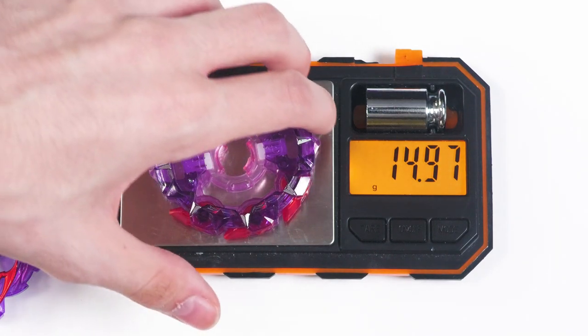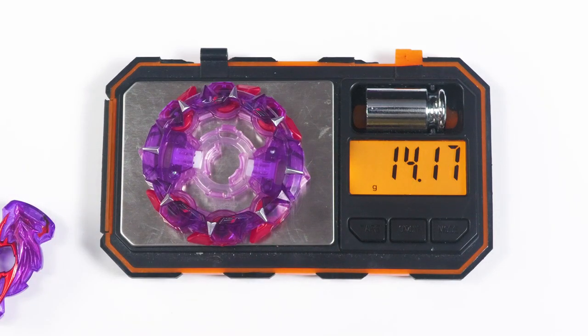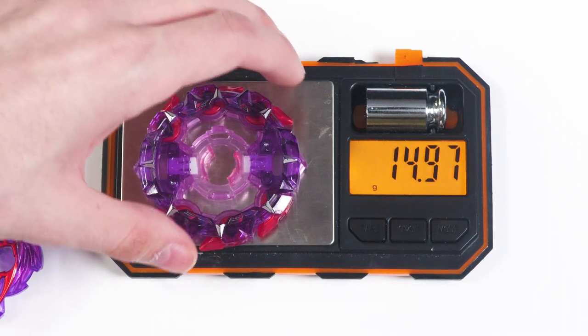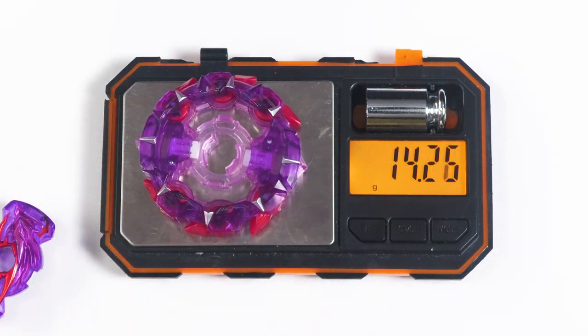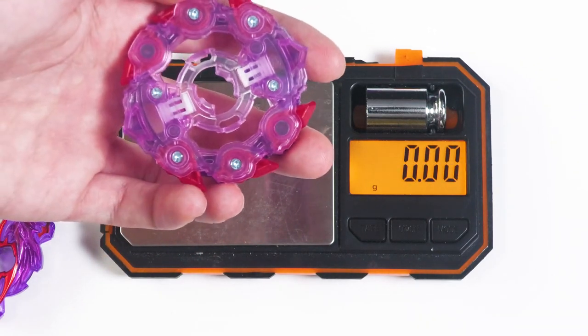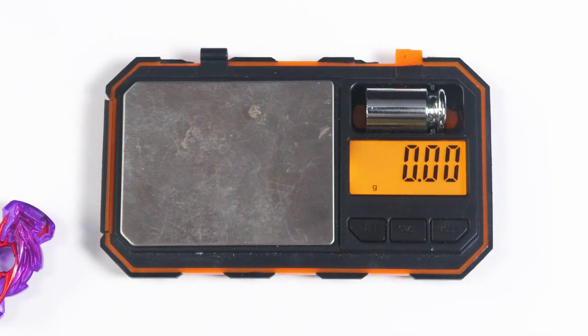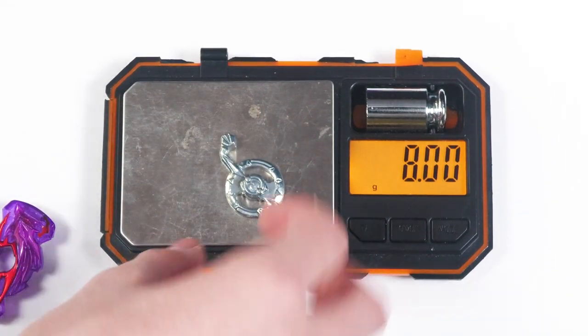TT Takt is 14.97. That's by a hefty amount — 14.97 versus 14.17. What the hell did they do to this thing? No wonder I thought it looked a little bit off. Wow, that's really light. So is about 8 grams.